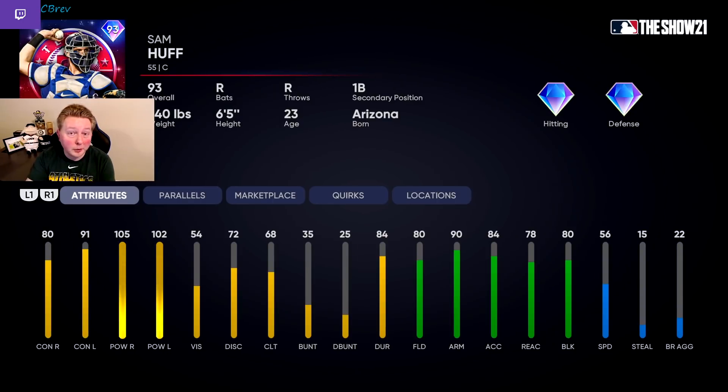Next in S tier, a card that probably surprised nobody: 93 Sam Huff. This is yet another very well-rounded catcher option with a ton of pop and really good arm strength behind the dish as well. 90 arm strength and 80 blocking will be more than good enough behind the plate, and he's bringing over 100 power versus both sides. Not much to say about this card — just really good at basically everything and definitely a top catcher option right now.